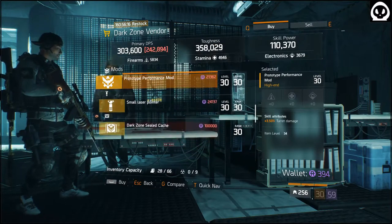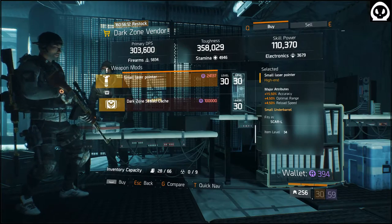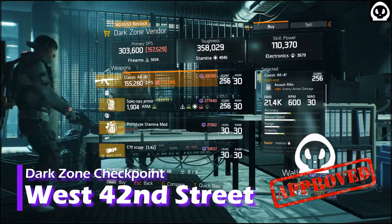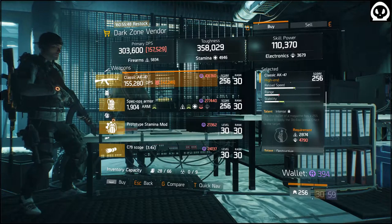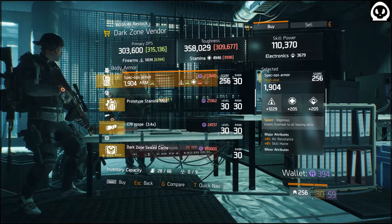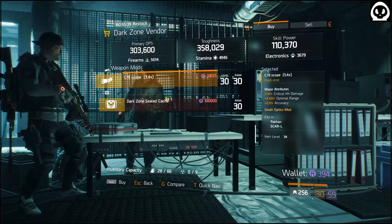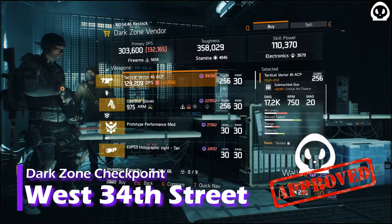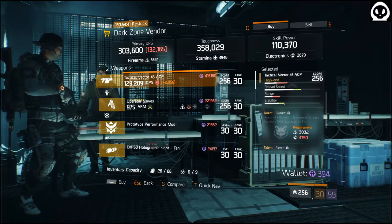Operator's Holster with Sturdy. Performance Mod with Turret Damage. Laser Pointer with Accurate, Up Range, Reload Speed. AK-47: Intense, Destructive, Fierce — roll of Intense, that's a no-brainer. Spec Ops Armor: Firearms, Rigorous. Stamina Mod with All Resistance. C-79 Scope: Crit Damage, Up Range, Accuracy. Tactical Vector: Skilled, Fierce, Daily, Below Skill — yep.